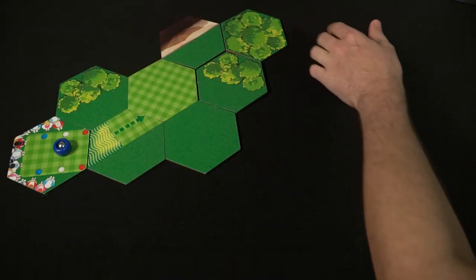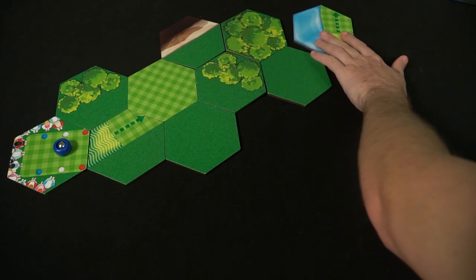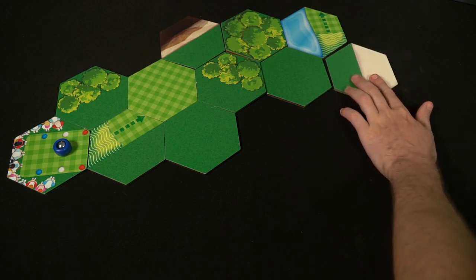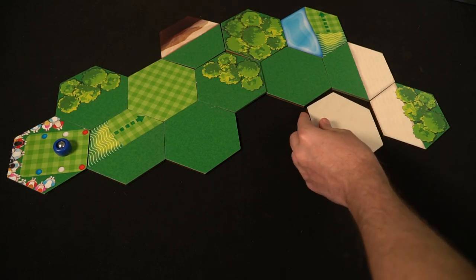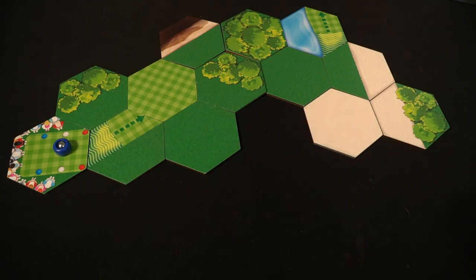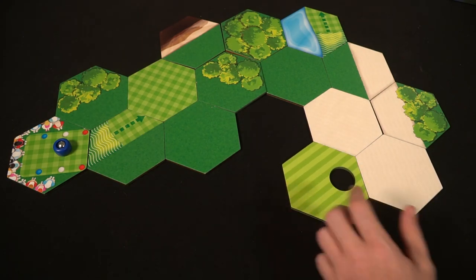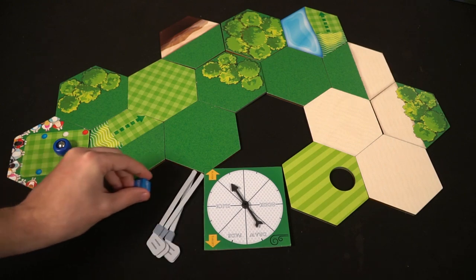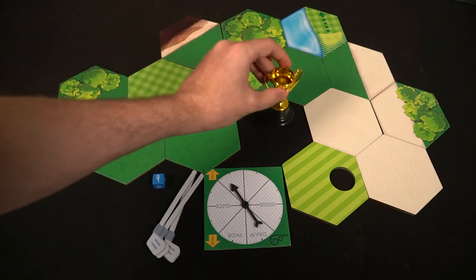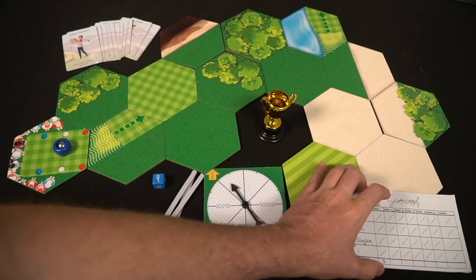After the board is set up and the tee designated, players are going to attempt to flick with their best hand the puck slash golf ball across the tiles. They will be flicking them and attempting to get into the holes. You can also choose to use these little golf clubs here. If you have a disability or cannot use your fingers well, everyone can use the golf clubs to hit the ball, which makes the game a little easier.